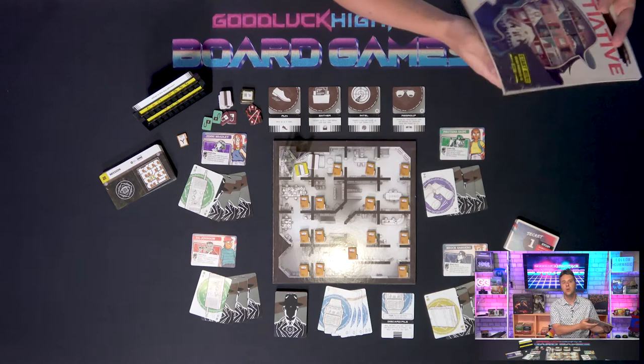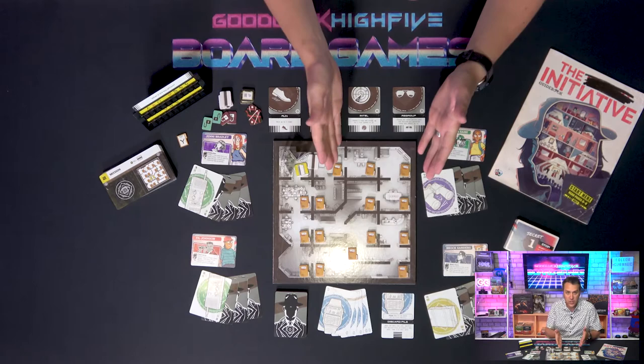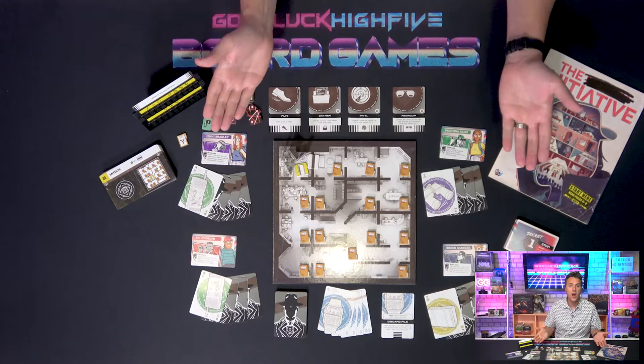The story centers around four high school students who discover a board game called The Key at a garage sale and decide to head back to a house to play it. The Key is actually what you're playing here at your table, role-playing to a certain extent the four kids in the story. Brock, Phil, Prathna, and Jenny each have their counterparts on the board, and as them, you'll have a hand of four cards that you'll use to perform up to two actions on your turn.